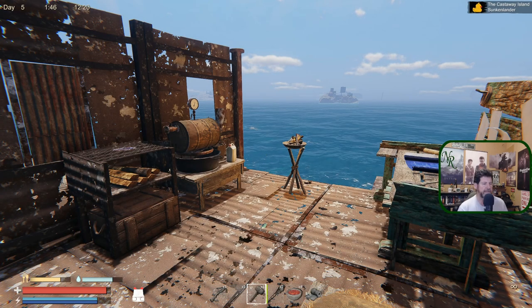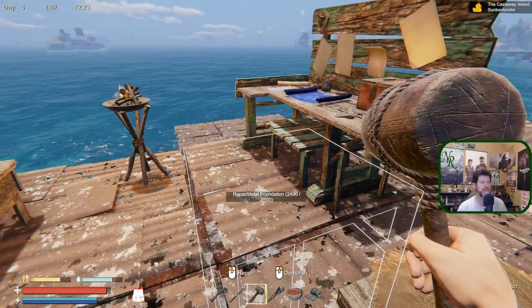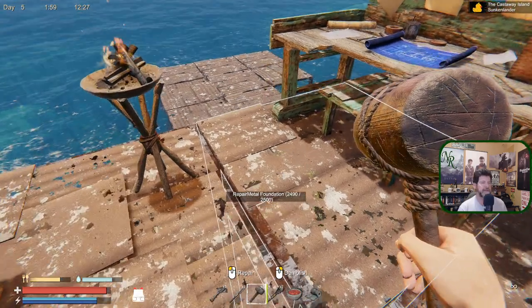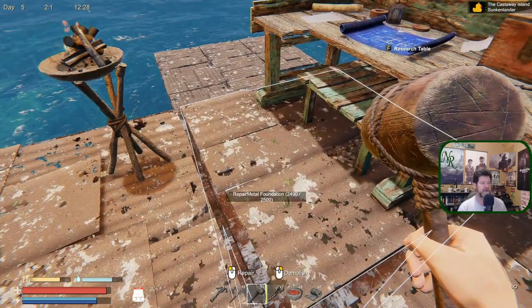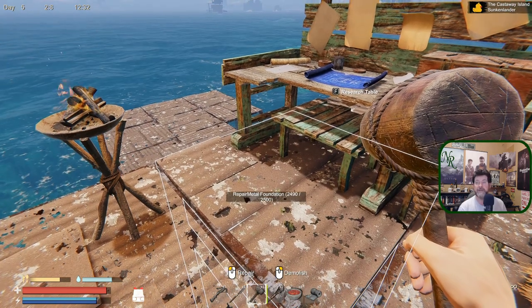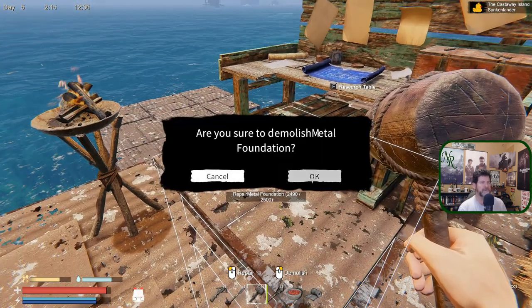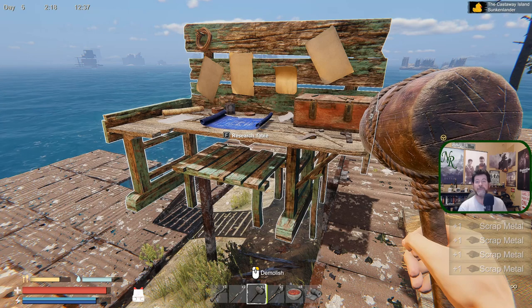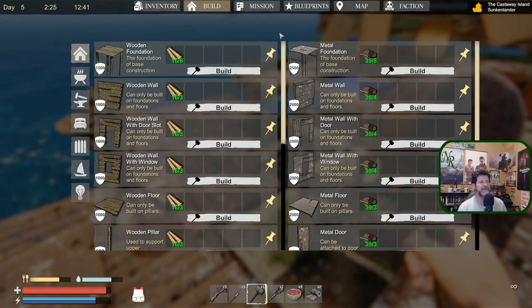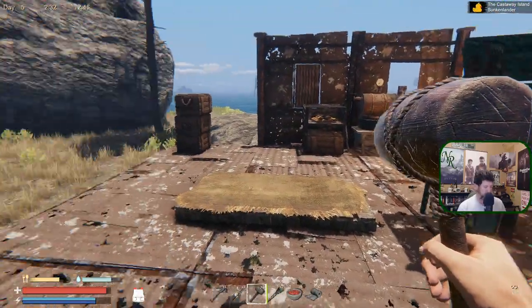Welcome back to Sunken Land. What we'll be doing later is rebuilding this base in more durable metal with advanced architecture. Unlike other games like Forever Skies where you have to empty everything before placing a floor, here we can demolish the floor and everything else remains static in position. We can then put in a different kind of floor. Building-wise, it's pretty flexible.